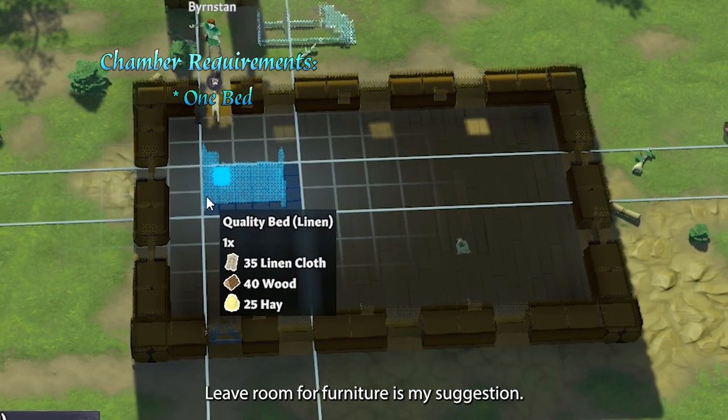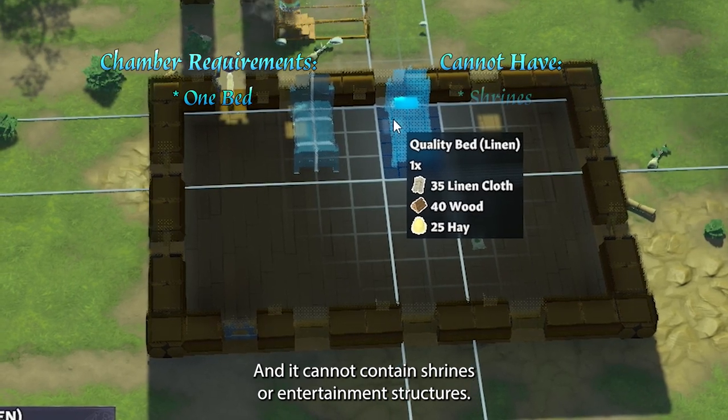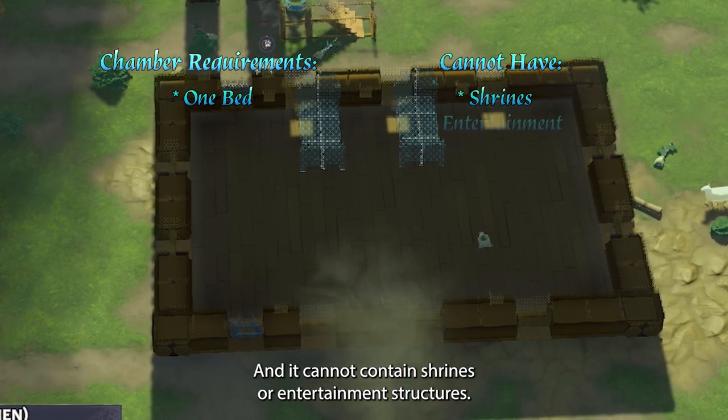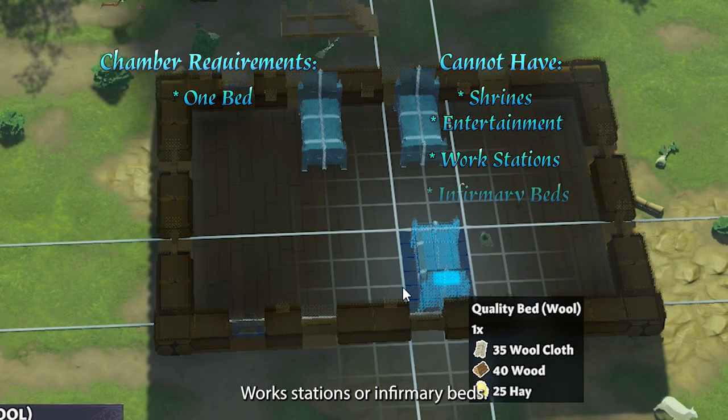Leave room for furniture is my suggestion, and it cannot contain shrines or entertainment structures, workstations, or infirmary beds.